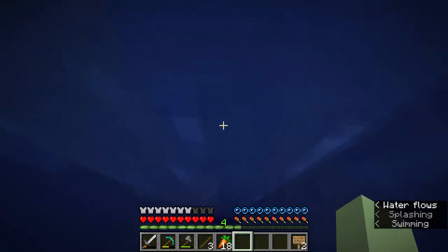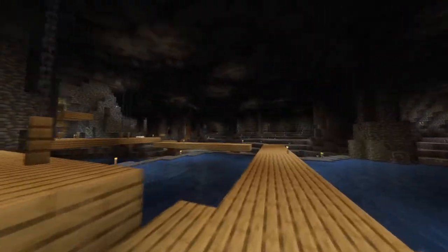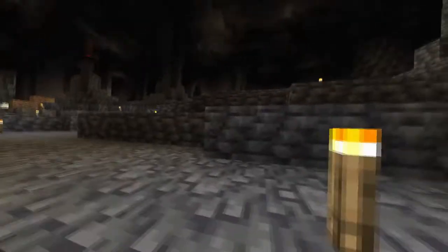Next up is deep slate. Deep slate generates when you go below zero and replaces stone — it's like very deep stone. Along with this, there's every same variant of slabs and walls as cobblestone, and there are also new deep slate ores that kind of blend in with the new cobblestone.